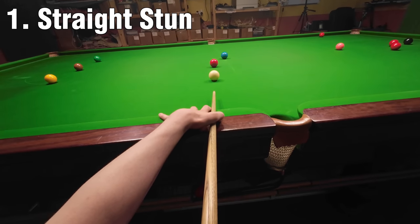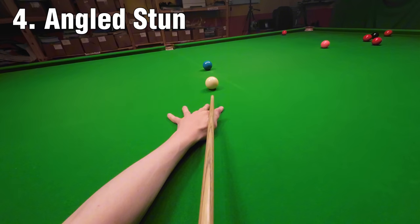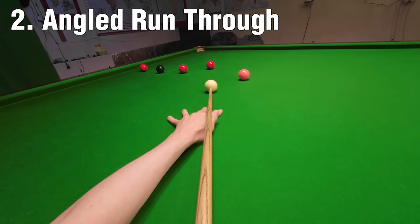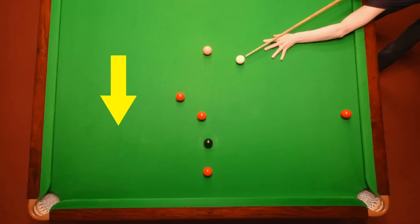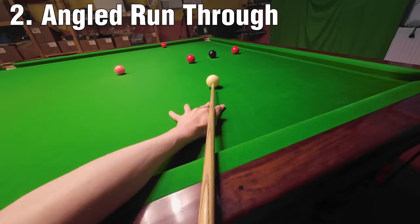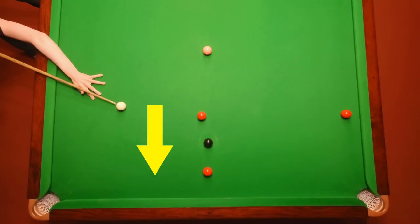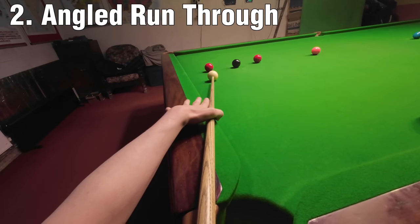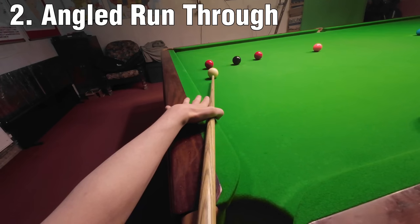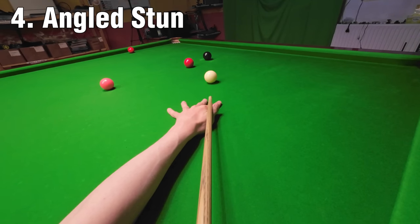To start off I need an angle on the blue to get down for the reds, and I can get away with just playing a stun shot. The stun shot leaves me in better position than rolling through. I need to be accurate with the next positional shot because I need to roll through for the perfect position on the black. I left this a little bit short and should have changed my plan — not run through to the other side, but just stun back to this side of the red. But my position is just about good enough on the red to hold for the black if I roll it in slowly. A tougher pot than I would have wanted, but I'm in position on the black.